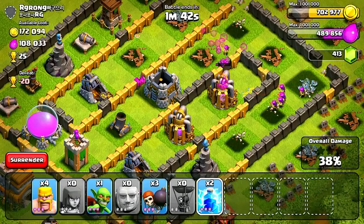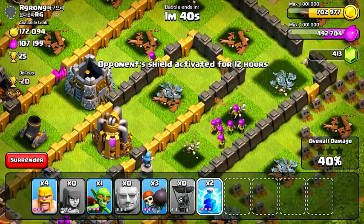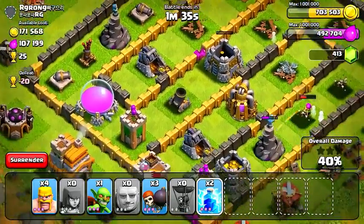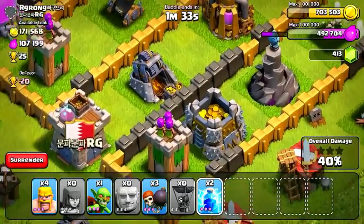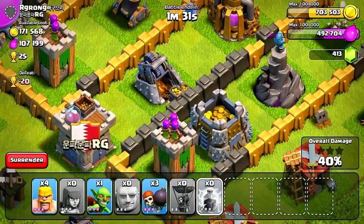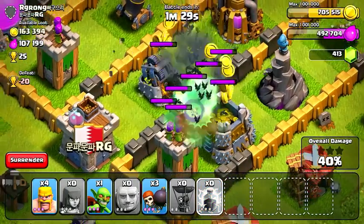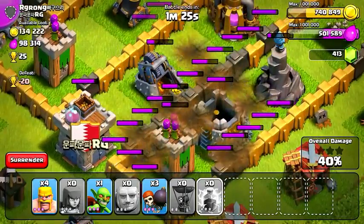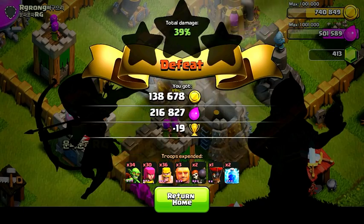Examining what else I can do with this base — I did upgrade my spell factory in the last video or the one before that, and it's going to be super useful. Not only are heal spells unlocked, but I'm able to hold a second lightning spell. I'm going to drop my two lightning spells in between the gold mine and the gold storage, which will give me a nice little boost of gold. Then I can surrender and check what I've got.